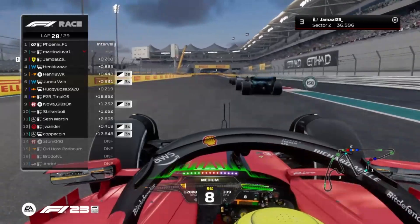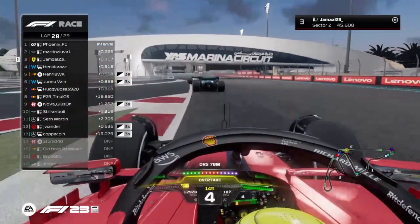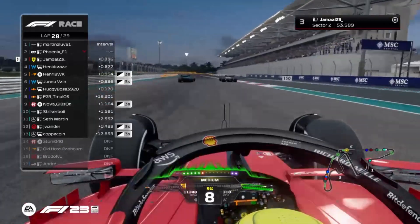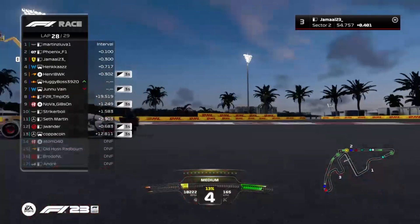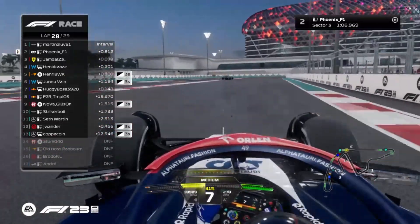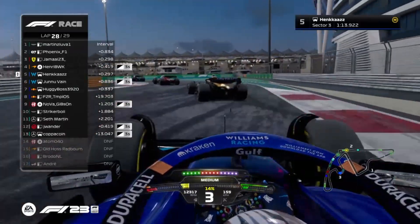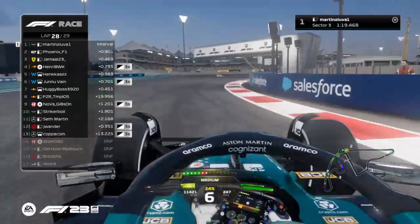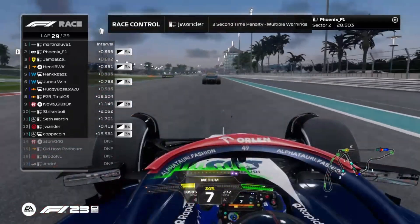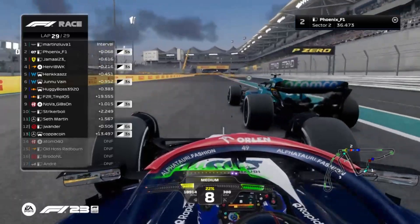Two laps to go — we have a DRS train now and Jamal was trying but stayed behind. Martin will probably take back the lead. Phoenix gets pushed wide and loses the position to Jamal. Once again wide — oh my god, what is happening? Henry makes a move on Henkaz. Phoenix is almost out of DRS range of Martin. Phoenix gets a 5-second time penalty. JWander gets a 3-second time penalty. Is Phoenix going to make the move on Martin's Luva? No — very, very intelligent from Martin's Luva.